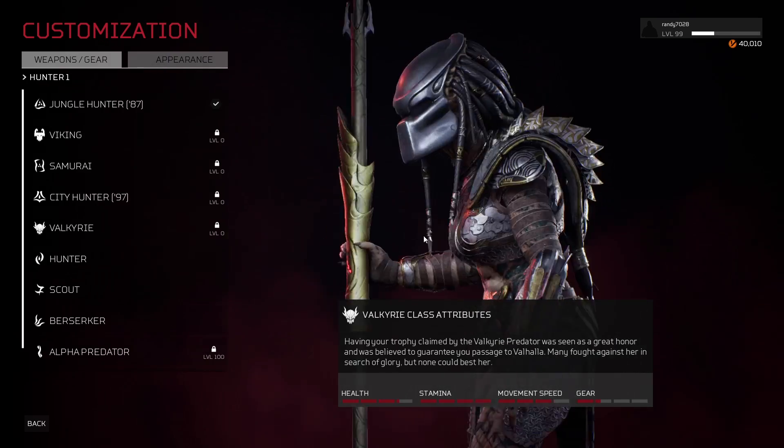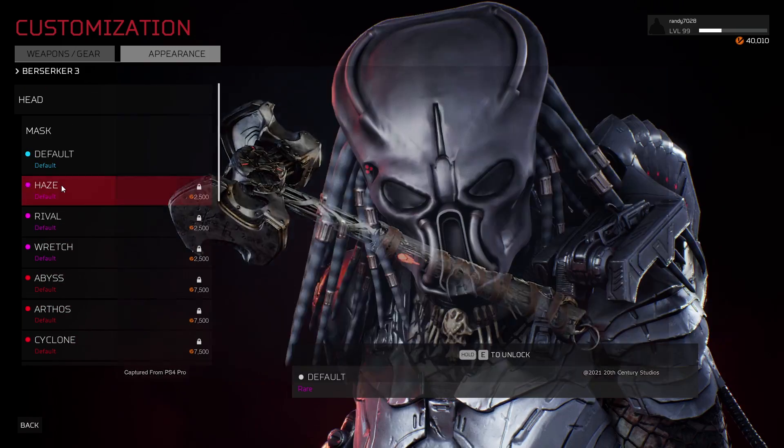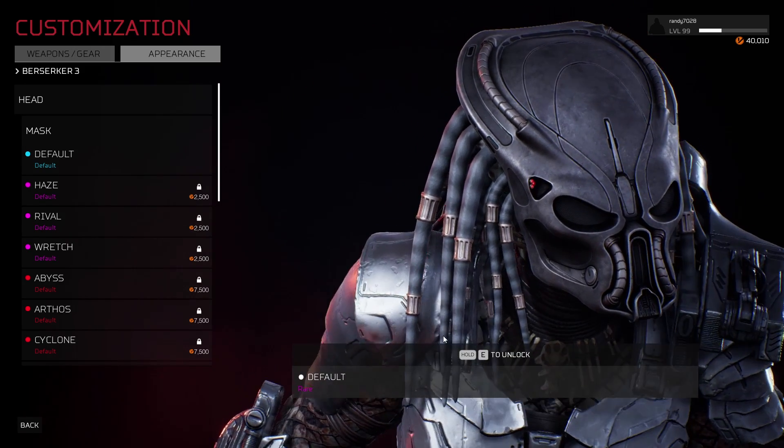The Valkyrie Predator has been added to the game, complementary to the Viking Predator, along with a Norse hammer. On top of that, we have three new Predator masks, and the biggest portion of the update is custom private matches.